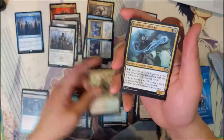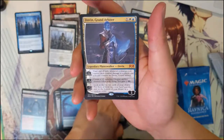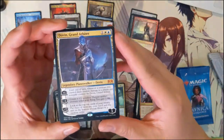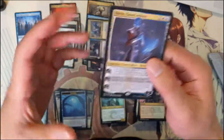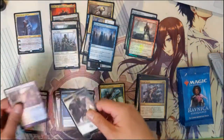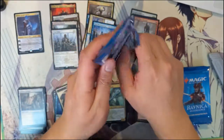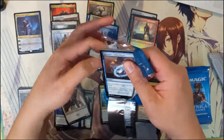Zegota, Goblin Combine, Guild Mage — and then our first mythic: Dovin Grand Arbiter! It's one of the planeswalkers that only costs three mana. Very nice. This one goes right in the rare pile. First planeswalker of the box — and I guess first mythic as well — both!